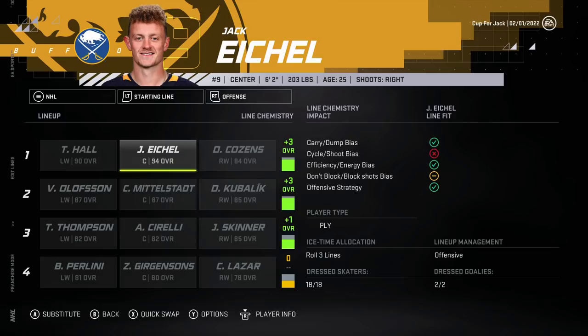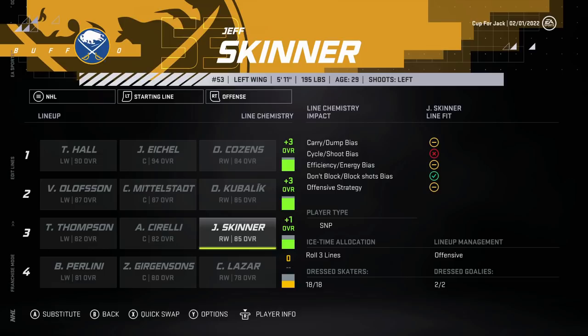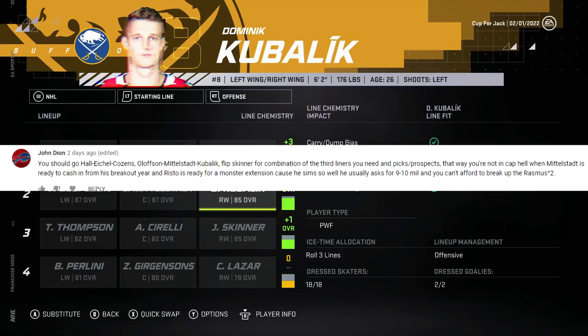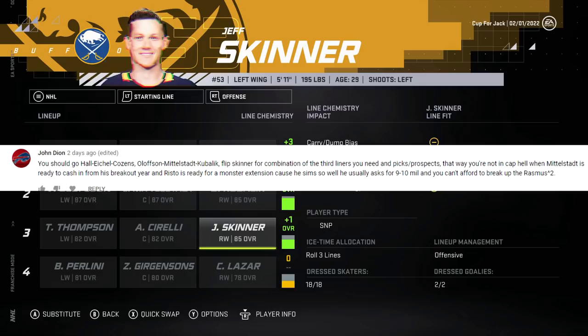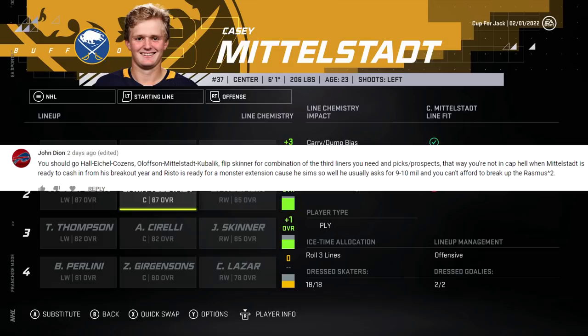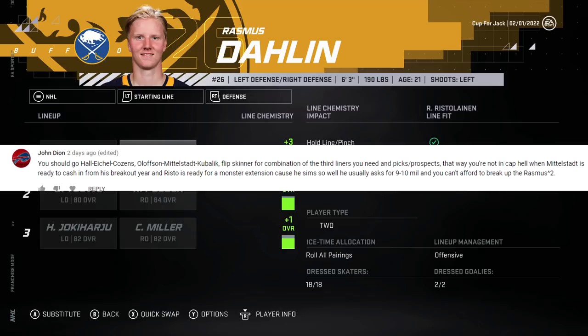We have a 97 overall on the first line right now with Jack Eichel, so I'm all in on the chemistry. That leaves Jeff Skinner - what do we do with Jeff Skinner? John Dion in the comments says go Eichel, Cousins, Olofsson, Middlestat, Kubelik - flip Skinner for a combination of third liners, and you need picks and prospects. That way you're not in cap hell when Middlestat is ready to cash in from his breakout year, and Risto is ready for a monster extension. He sims so well he's going to ask for 9 or 10 million - you can't afford to break up Rasmus Squared.